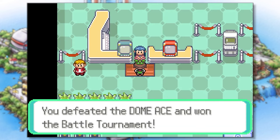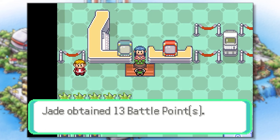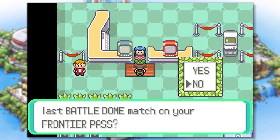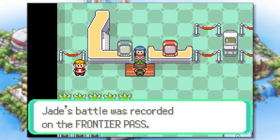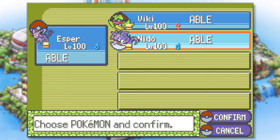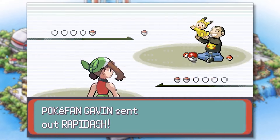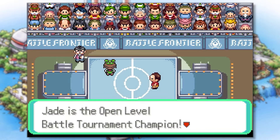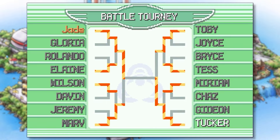That was a little too close for comfort, but we're now halfway to our final goal. Let's continue progressing through the various brackets, which are starting to get a lot harder the farther we go. I was forced to start over a few times since some of these opponents are tough. But eventually we make our way to Tucker for one final showdown.